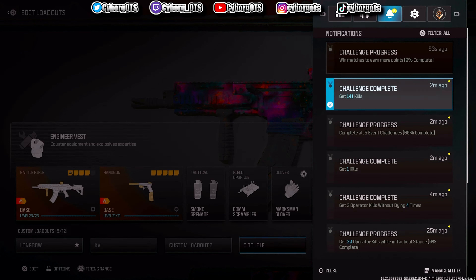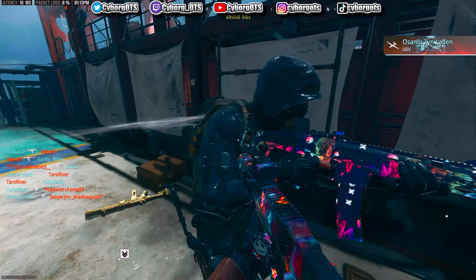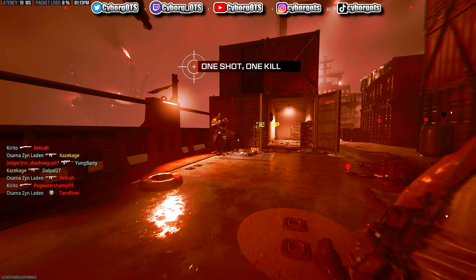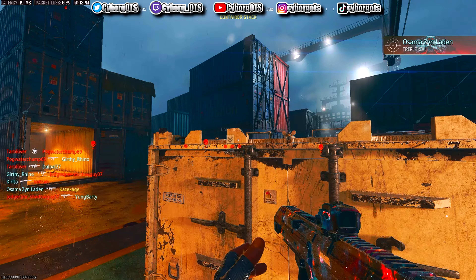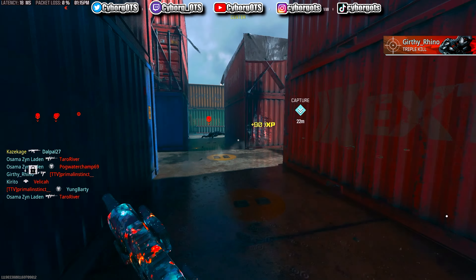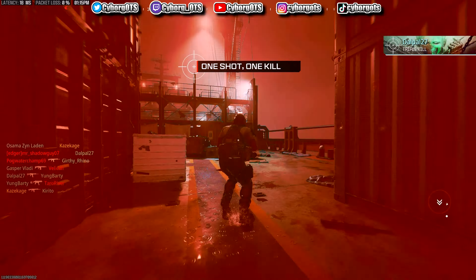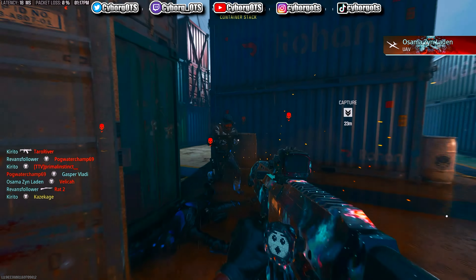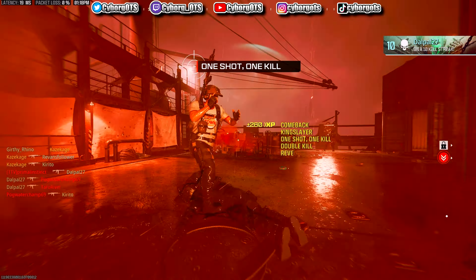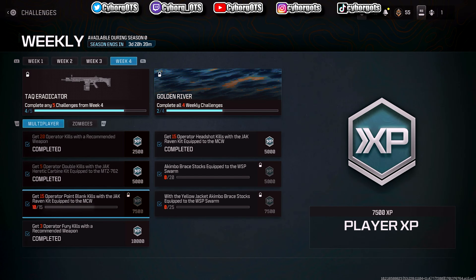Maybe I should go into attack stance, I don't really know. Oh my god there were so many right there. It sucks you have to be so close for a point blank to work. You gotta be right on them - I always hated point blank stuff, it's so stupid. Of course that wasn't a point blank. Point blank has nothing to do with gun skill at all. Not point blank, not point blank either. I got five that round which is more than I actually thought.